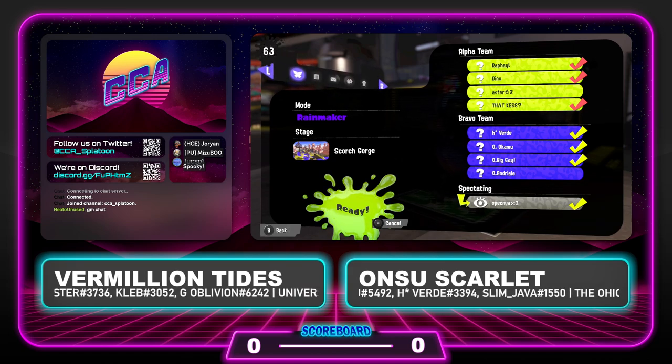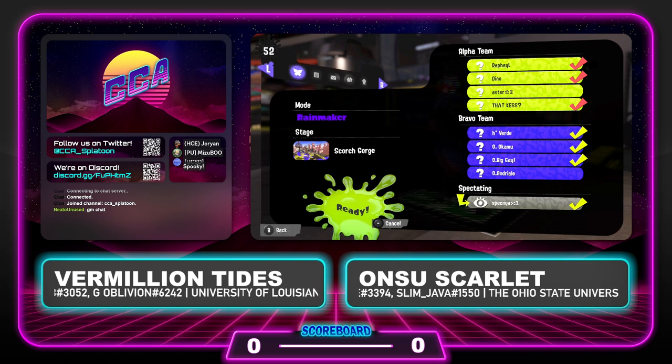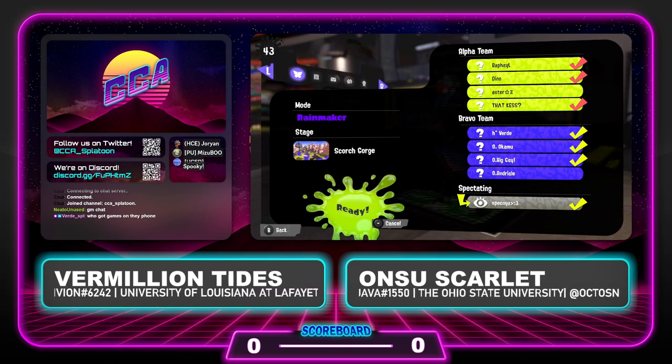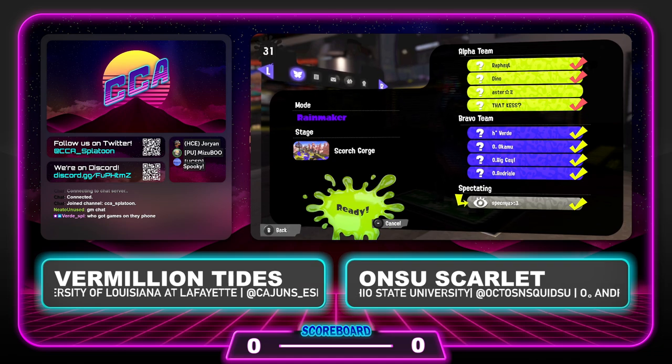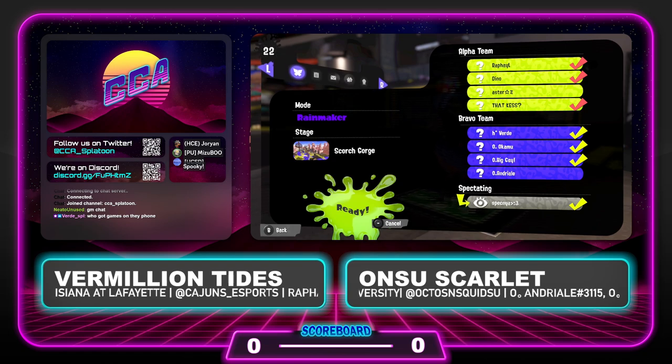Very exciting Div 2 match we've got coming up here. Mizuno, what can you tell me about these teams right off the bat? Well, these two teams are staples of the CCA. Vermillion Tides has been around the block, participating in multiple league seasons and also in our previous entrance exam events. But we can't dismiss ONSU Scarlet either — they participated in the previous season of the CCA League in Division 2 and recently made a fifth feature at Riptide. Really exciting teams with solid experience. We're into week three now and both teams are still in it for the playoffs.